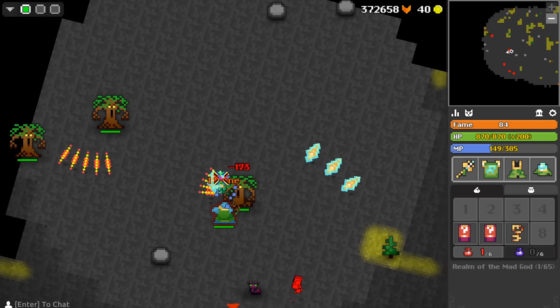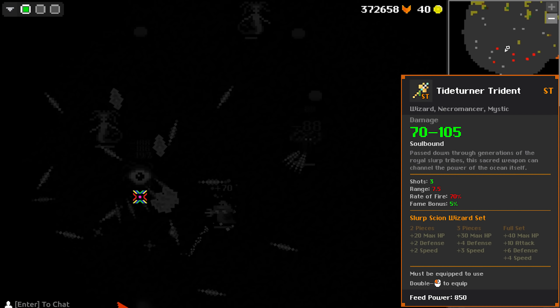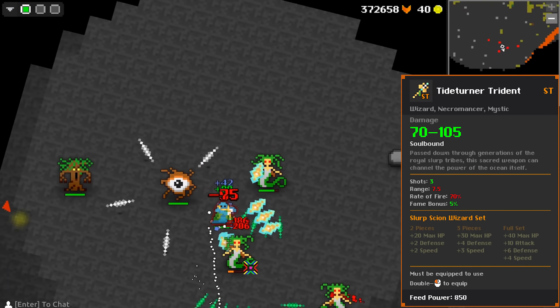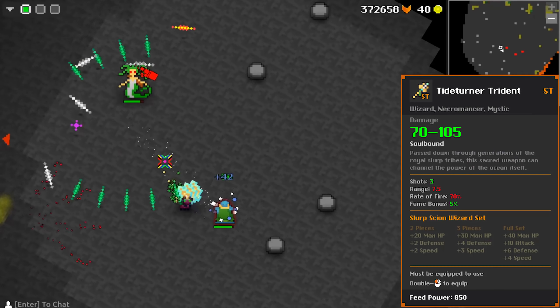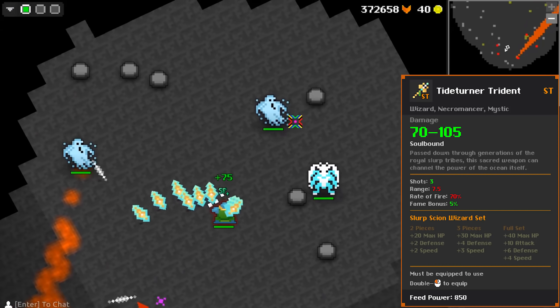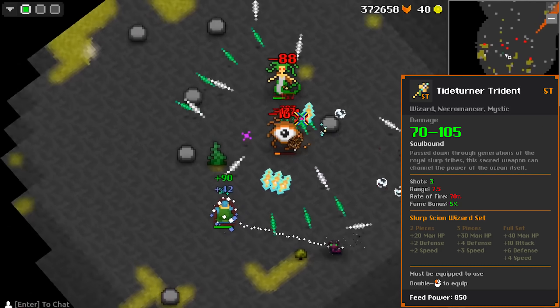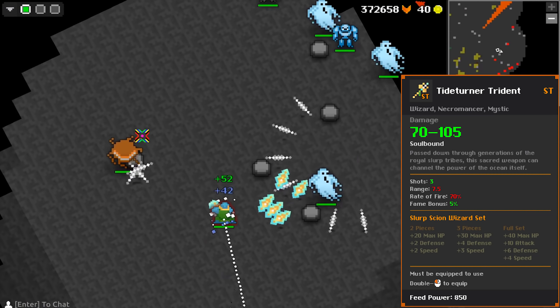Let's start out with the Slurp Skyon Wizard. The staff of this set is called the Tide Turner Trident, which I have already showcased on this channel, but for those who haven't seen it, here is the DPS chart comparing it to the Vital Unity and the Edictum Prioritis from the ST Necro set. As you can see, the DPS is better than both other staffs until around 130 defense where it starts to even out. This staff has 70 to 105 damage, three shots, and a very small true range, meaning that you have to be very close to hit all the shots, making it difficult to get the full DPS out of this staff. I would use the staff in godlands and mid-level dungeons, as you can easily get close to enemies on wizard to hit all the shots.